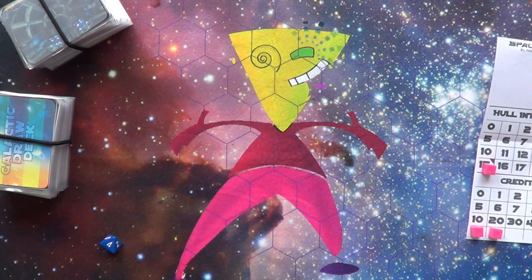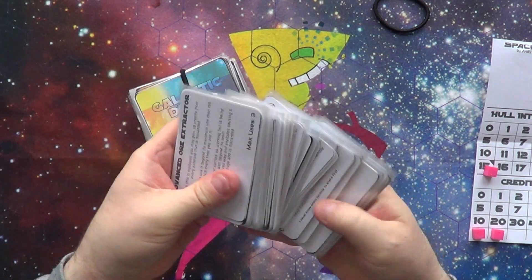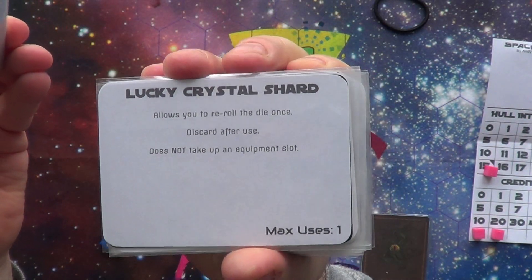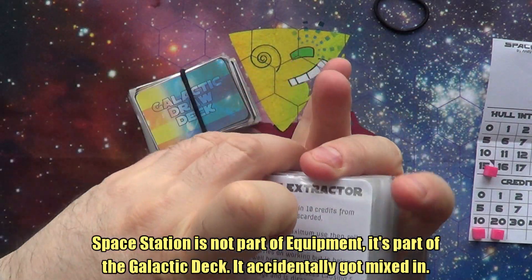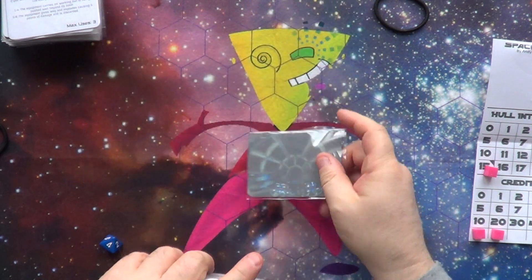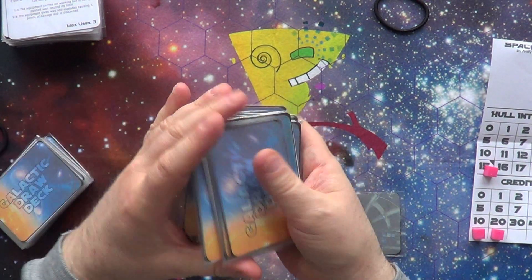The equipment cards are in alphabetical order because you're going to be choosing your equipment from this big pile. We have various things like ore extractors, lucky crystals, repair droids, and space stations. The idea of this game is we're going to do a three by three grid of these galactic draw cards. You have a player card and the player card moves about and you interact with the galactic draw deck. I'm not going to go through the whole deck — I'm just going to quickly show you how it plays in case you want to have a go.